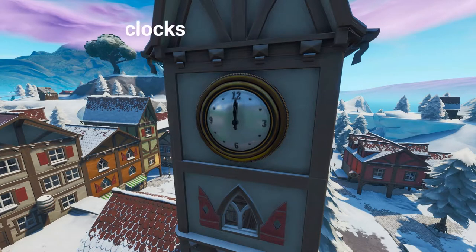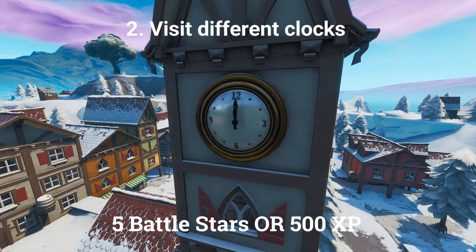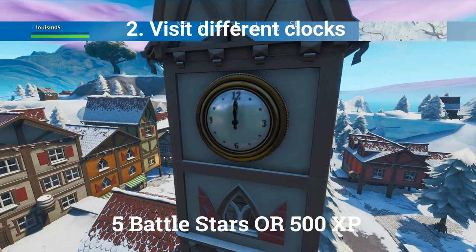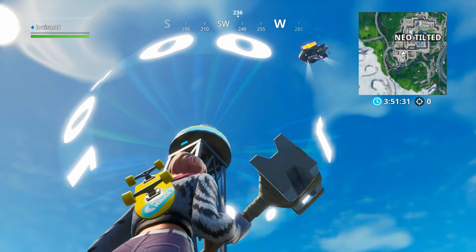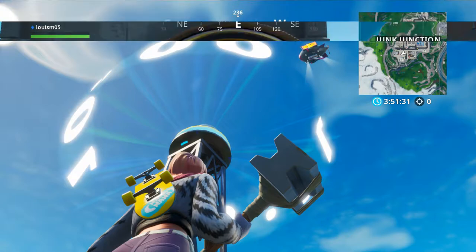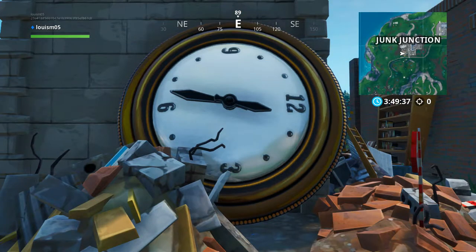The second challenge is visit different clocks. If you visit 3 clocks you can get 5 battle stars or 500 XP. The location of the first clock is in the center of Happy Hamlet. The second location is at the south side of Neo Tilted. The final clock you need to visit is in the debris in Junk Junction.